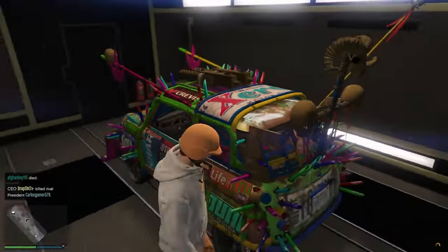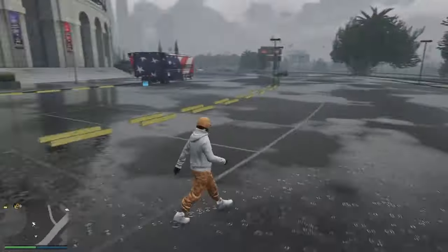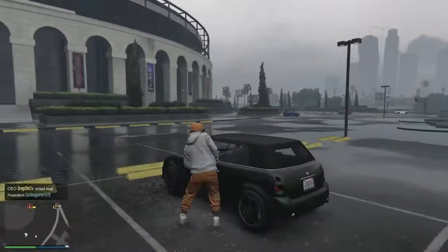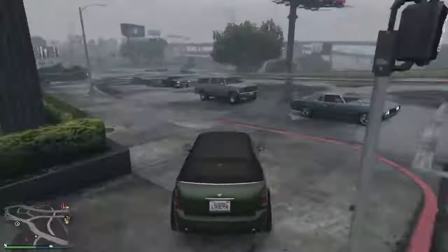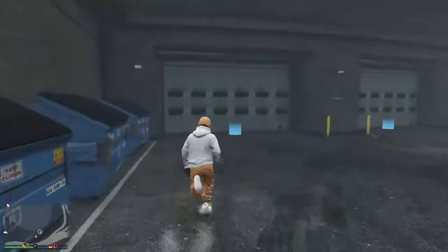There it is — we have our duplicated IS-A with a brand new license plate. Now make your way back towards the Arena War and make sure that that vehicle is duplicated. Go ahead and make your way inside that same garage.